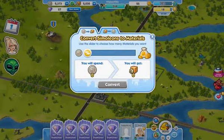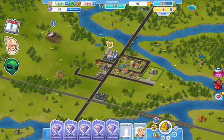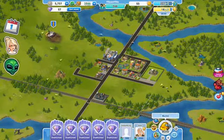...what you can do is press this green button and choose whether you want to change your money for materials, or change materials for money. Here I can see how much money I can get for the material and I'll still have some material left. And there I've got some more materials coming through. Now we want to keep on upgrading.